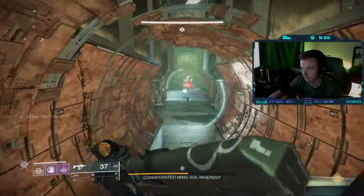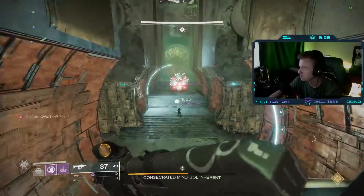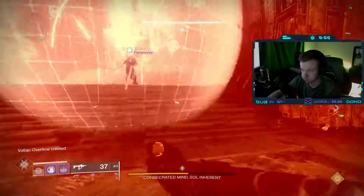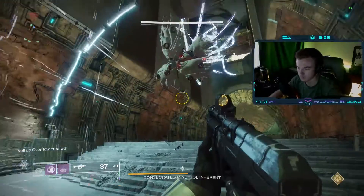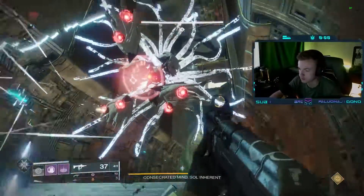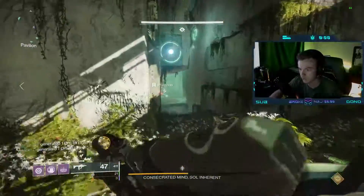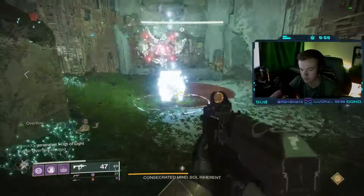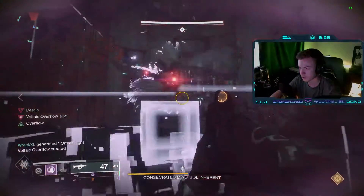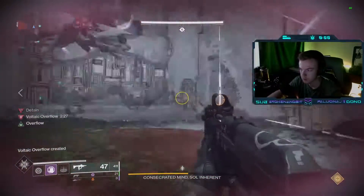When the encounter starts, the Eyes team will be in charge of following the boss. Every 30 seconds to a minute the boss will move away from the middle of the arena and travel down one of four hallways. We call the hallway with the spinning jumping puzzle North; the others are East, South, and West respectively. When the boss reaches the end of these hallways it will begin to drop one stack of Voltaic Overflow.